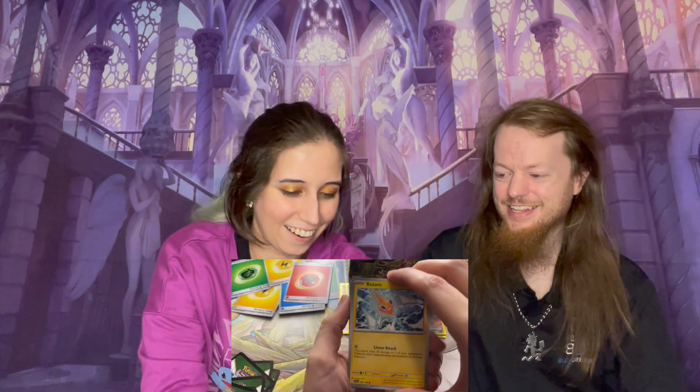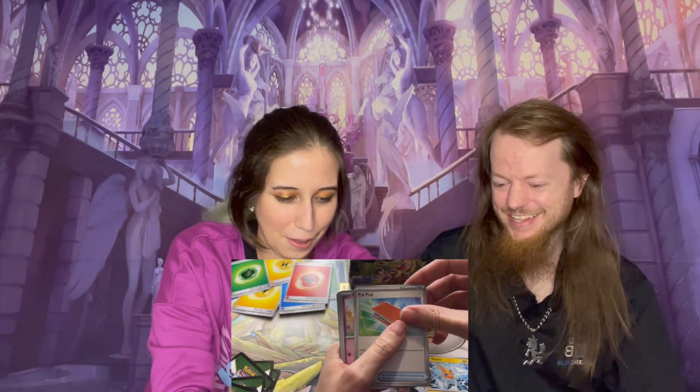My turn to open a pack. Fire. Water. Two in a row for me! So we got Rotom, Pal Pad, a Flip Baby, a Toxel, a Vitality Band, a Toxtricity, a Crocalor, a Reverse Holo Flittle, a Reverse Holo Wiglett, and oh my God — a full art Iron Treads!